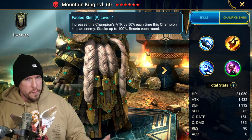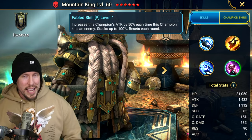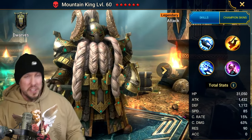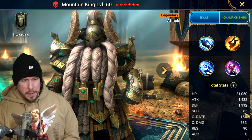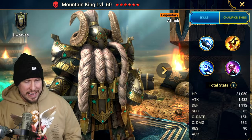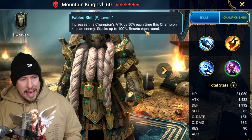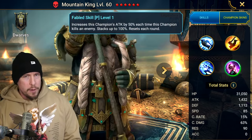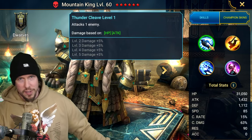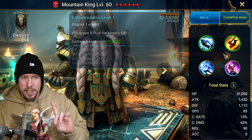If you kill two enemies in one round — the same arena battle — you get a 100% attack boost, which makes a significant impact on his overall damage. It does reset each round, so you cannot take advantage of this in Dragon, for example. Dragon is probably the most popular dungeon for Mountain King. Unfortunately, if you kill an enemy on wave one or two, it won't carry over that bonus attack to the Dragon. He has no multi-hit in his kit — no burns, no poison — just his raw swings on each of his three attacks.